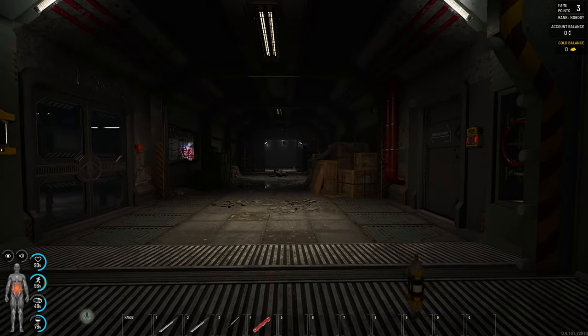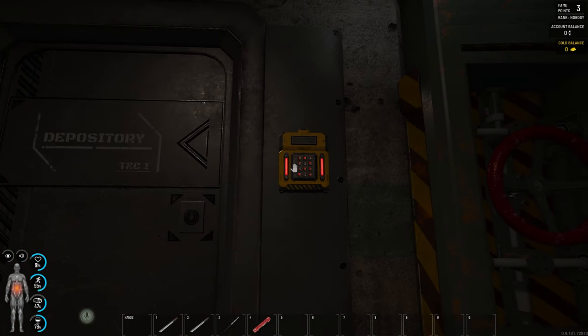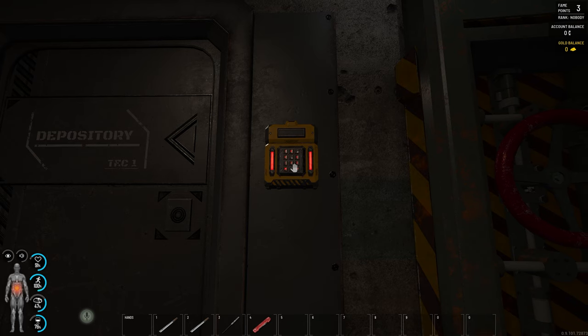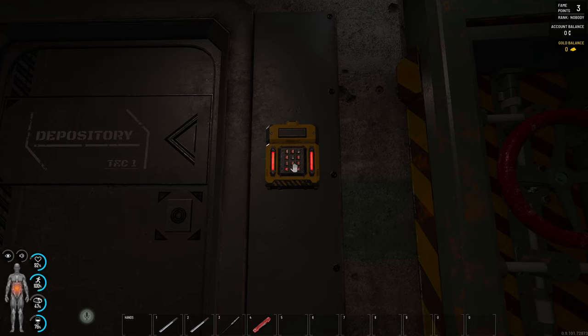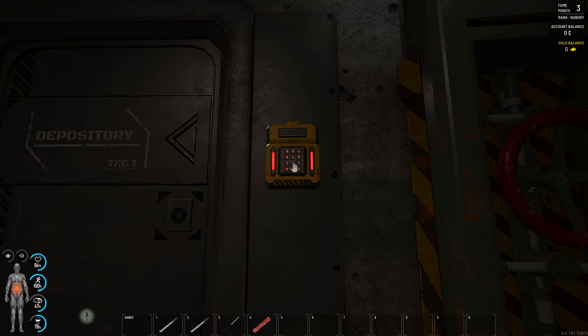Welcome back ladies and gentlemen to the ultimate keypad guide for SCUM 0.9 for the Abandoned Bunkers. Quickly get a pen and paper ready, or you can just replay this video, because I'm going to give you the only six combinations that these keypads can have. You will understand it quite soon, but I want you to write down the six following combos.